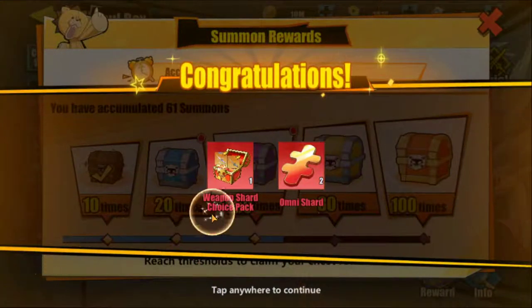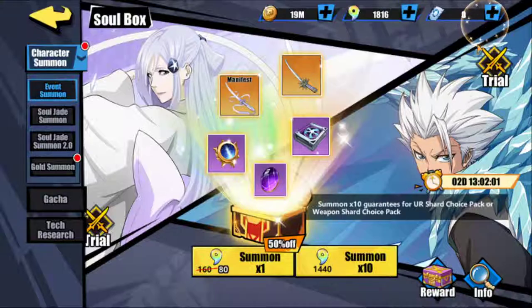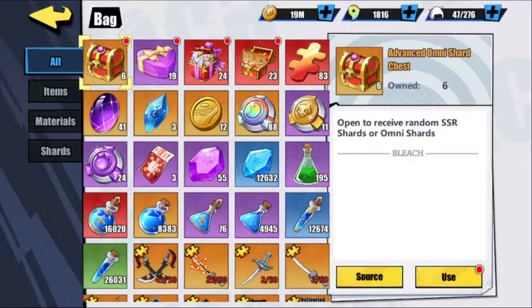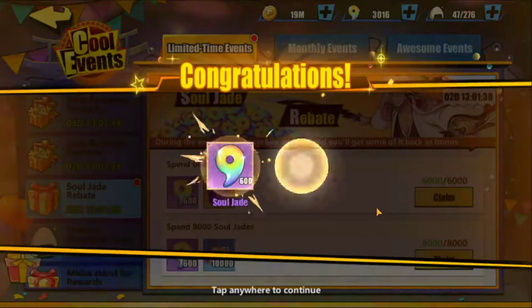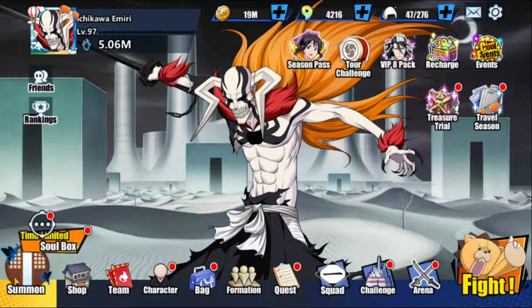I've got 24 shards so I need to do two more pulls, which will give me eight more and pop me up to 32, which will be enough to get him. I've only got enough for one pull, but the Soul Jade rebate is up so I can extend the pulls. That's why I love doing these Soul Box events with the rebate. I've got enough to do the two more pulls now, and then we'll be able to make Toshiro.